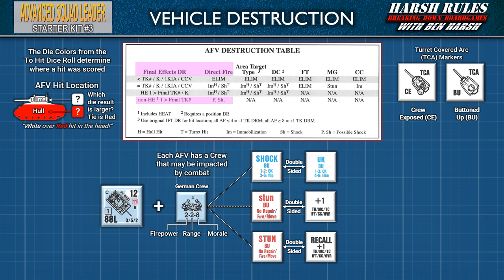Recall also occurs when a crew-exposed AFV suffers a K or KIA result on the infantry fire table, or rolls an original 12 on a morale check other than for possible shock. Place the all-caps STUN counter on the recalled AFV. This is treated the same as the lowercase STUN except that at the end of the player turn, the all-caps STUN counter is flipped to its recall plus 1 side, and that AFV must attempt to exit the playing area along a friendly board edge by the shortest route using motion status as fast as possible. A single man turret AFV that is stunned is automatically recalled. If an AFV's main armament suffers permanent breakdown, it is recalled but not stunned. Victory points are not awarded for recall.